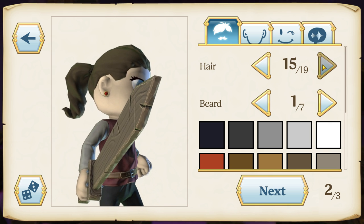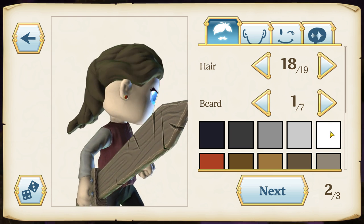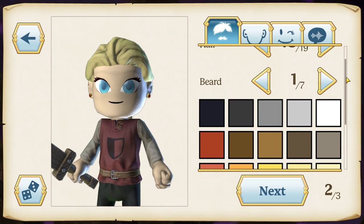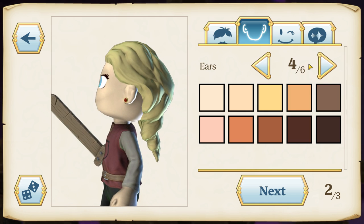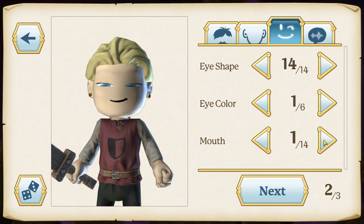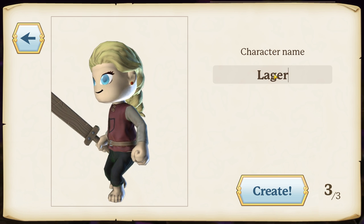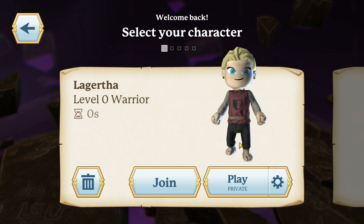Let's be a shield maiden. Give me a ponytail, go a little more dirty blonde — and if you're a fan of the History Channel's Vikings, you may know where I'm headed. I like the little ear studs, and let's get a little crooked mouth going. Yeah, she knows something you don't know, and she's a toughie.